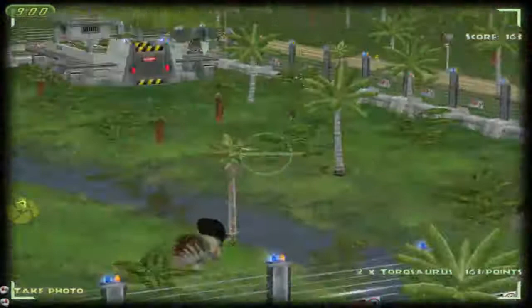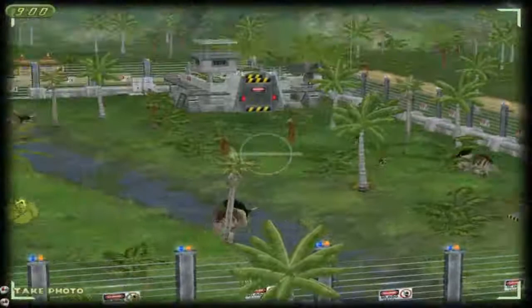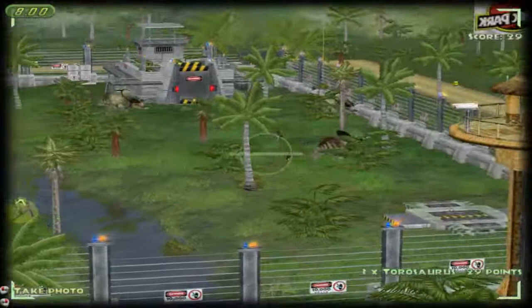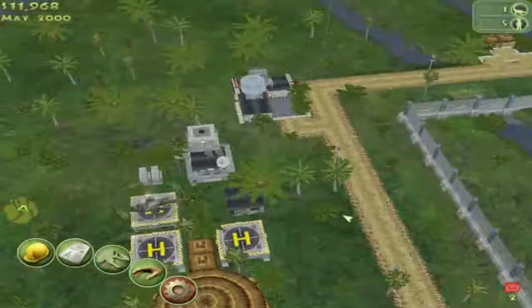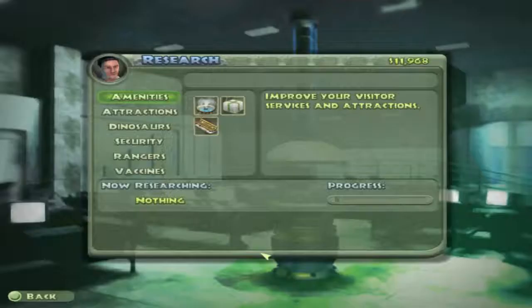Where's the third Taurosaurus? He's over there, hiding from the camera. Cash machines are now located at the park entrance for your convenience — yes, spend all of your money here.